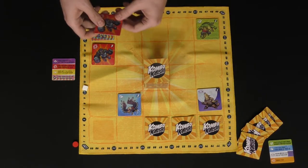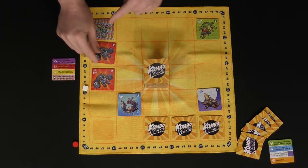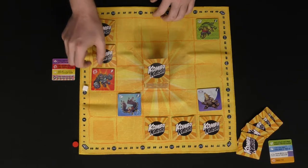With two chameleons on the board, I could place another one adjacent and that would score me nine points.